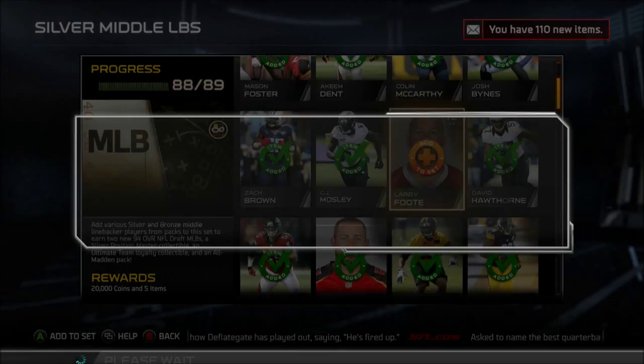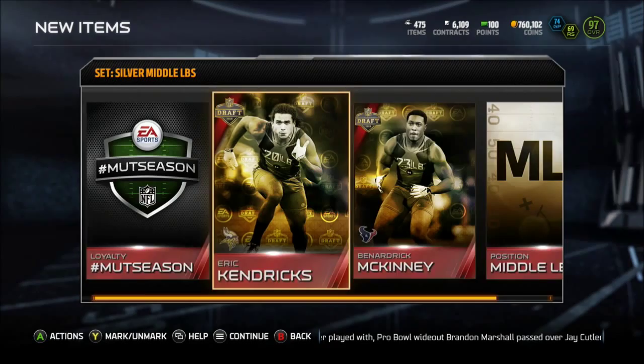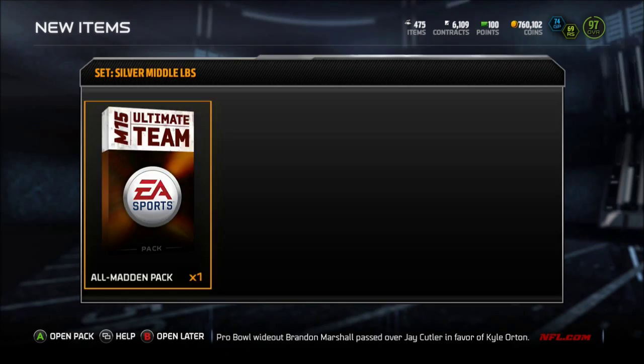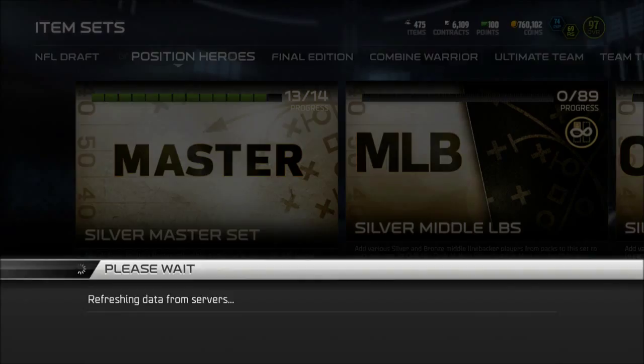For finishing this collection we get 20k, two linebackers, a MUT season collectible, and this middle linebacker collectible. We got the good old MUT glitch here where nothing ever goes in. Let's see — Larry Foot, there's none up. I had the only one up all day actually.